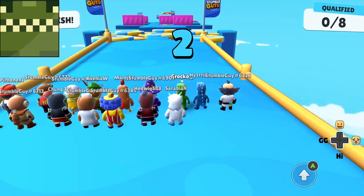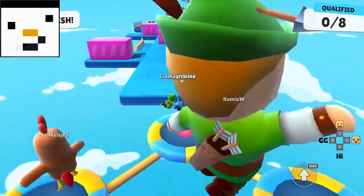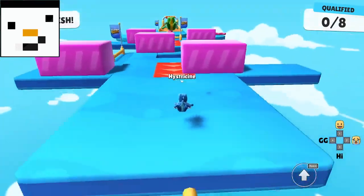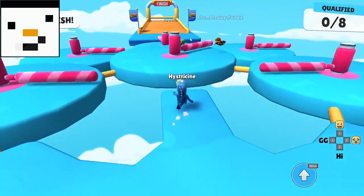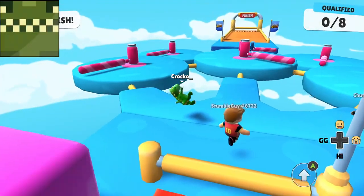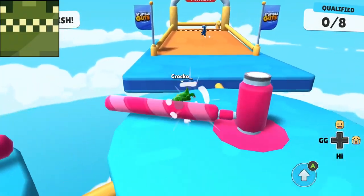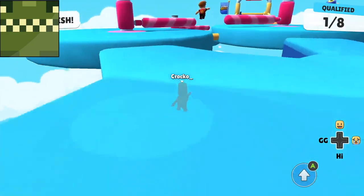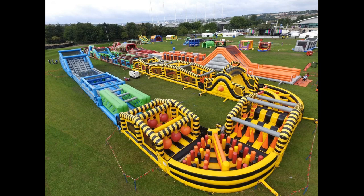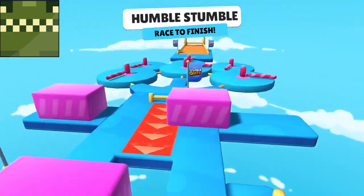Coming in at number 10 is Humble Stumble. This map has obstacles like sliding blocks to dodge and spinny poles near the end. Humble Stumble wasn't a bad map — it was kind of fun, and I like the creative idea of the sliding blocks and the spinny pole obstacles. The only thing I'd say is they could have added more obstacles to make it more interesting, and put fewer trampolines at the start — there were about ten, which is too many.